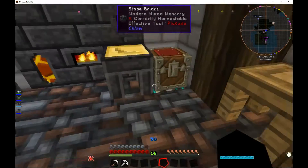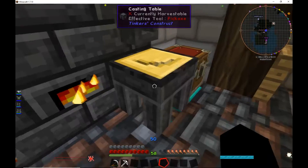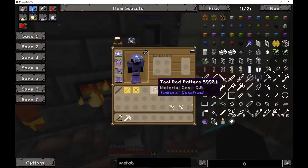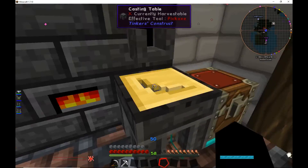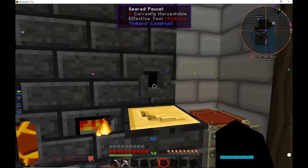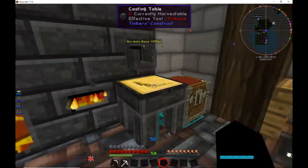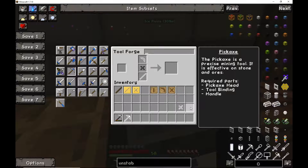So basically after 10 seconds these become nothing but trash. What you need to do is have three casting tables set up with one each of the required casts. Then go one-two-three click, pick them all up, run in, shift-click them all into the tool forge and pull it out. It's very possible — as you can see, I did so.